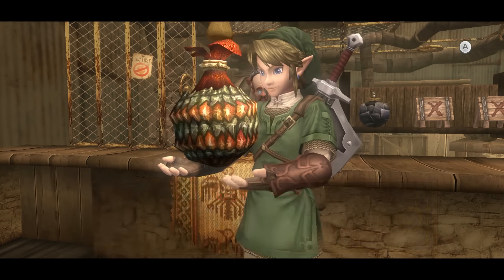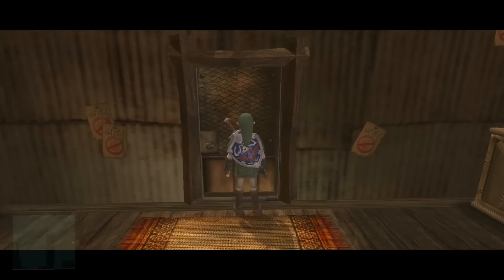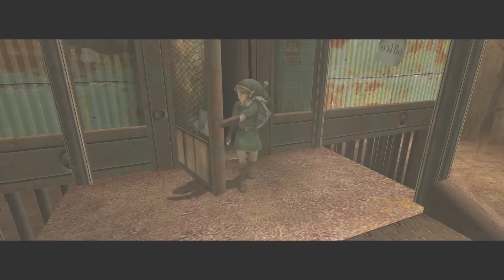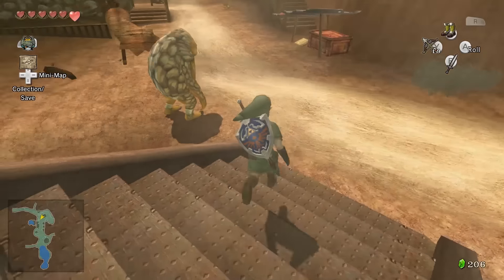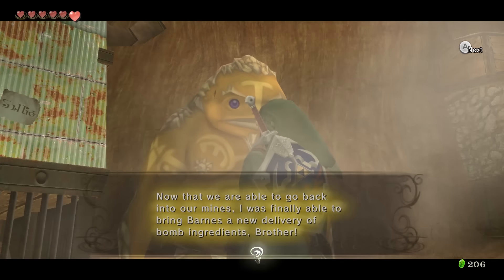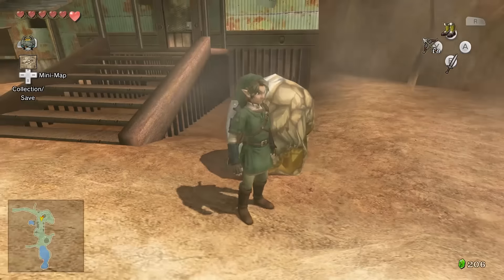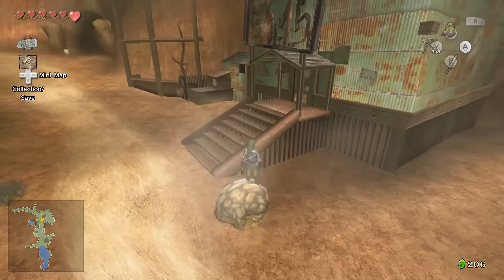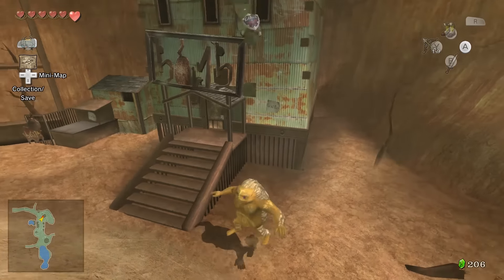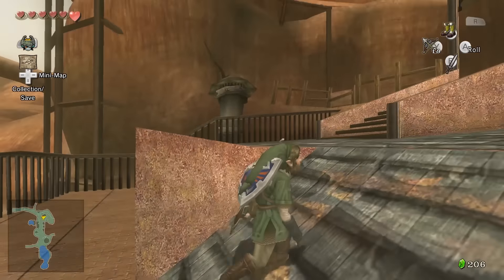With the bombs now bought, we leave the shop — careful, the sign says it's flammable, do not want to be smoking in here. Just outside the shop there's a Goron. We talk to him; now that we're able to get back into the mines, he was finally able to bring Barnes a new delivery of bomb ingredients. We jump on his back and aim upward to launch higher, getting up on top and going even higher.